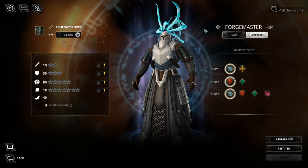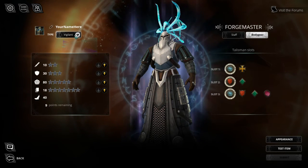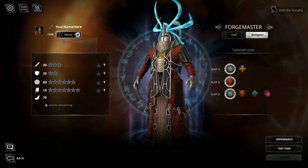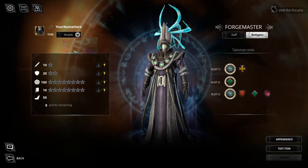You begin by choosing the type of item you want to make. Vigilant body gear allows for the highest possible maximum defence, Heroic for the highest attack, and Arcane for the highest magic power.